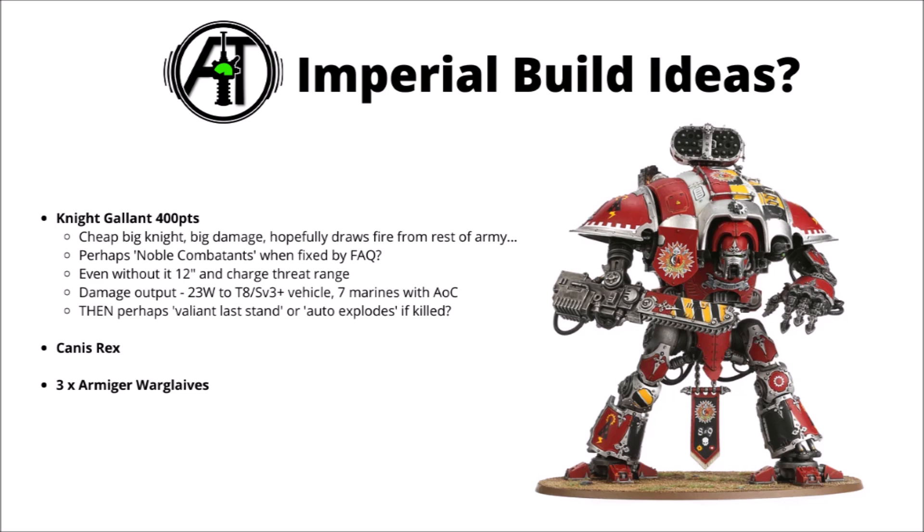Here are a few ideas for the Imperials that could be good options if you want to ally a knight. First, the Knight Gallant - nice and cheap. Just throw him towards the enemy, force them to deal with him, rotate Iron Shields to make him extra hard to take down, and if possible wreck something important in close combat. The enemy takes him down hopefully with squads all around him, then use the stratagem to auto-explode, throwing out D6 mortal wounds to nearby units. You average something like 23 wounds to a toughness 8, 3-plus save vehicle with the Thunderstrike Gauntlet, or around 7 marines with Armour of Contempt if you use the sweep attack on the chainsaw.